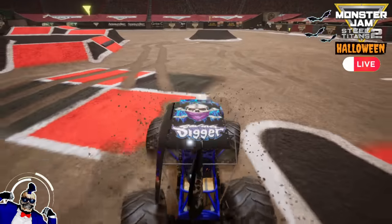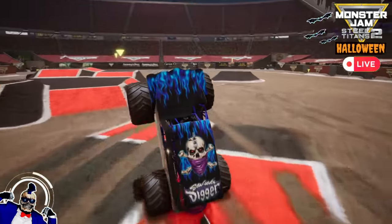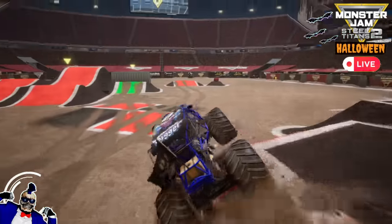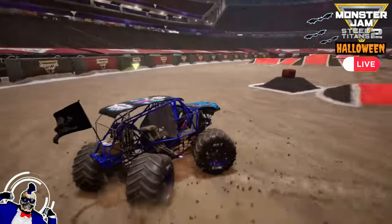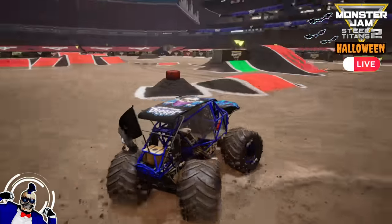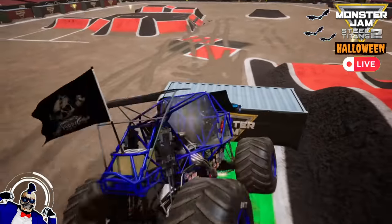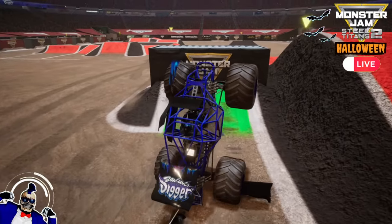Let's see what Son of a Digger does next — he's going for a backwards backflip, and he lands it with a wheelie! What an amazing combo! He has a little bit of trouble but he's able to save it. He gets a nice bicycle from both sides. Now he's going to get in some donuts. The freestyle clock is counting down — he's heading for the backflip box. Son of a Digger with a huge backflip, and he lands it with a wheelie! What an amazing run for Son of a Digger!